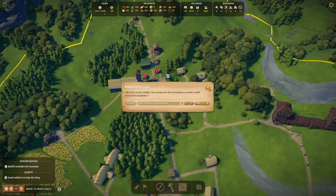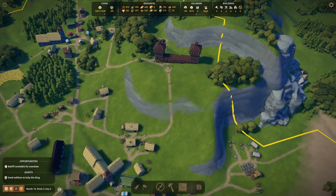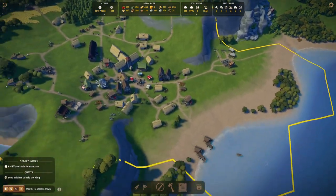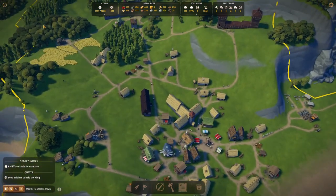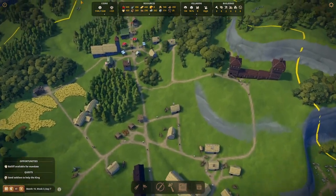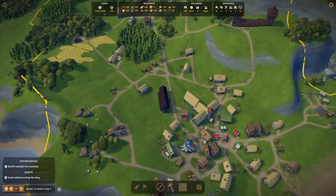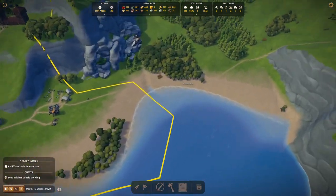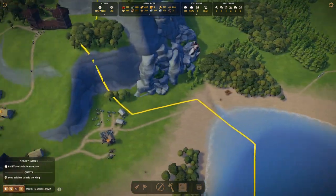The bailiff is available for a mandate but I want him to find new resources — at this point there's no use for a mandate. There's iron here as well — very nice. So we have gold and iron, that's basically the deposits we have. Things look good. Soldiers are out walking towards their mission — there they go, a band of soldiers equipped with a sword.